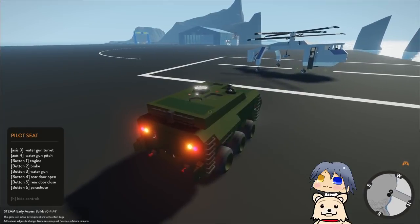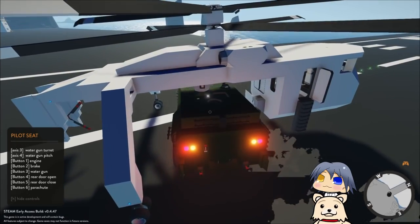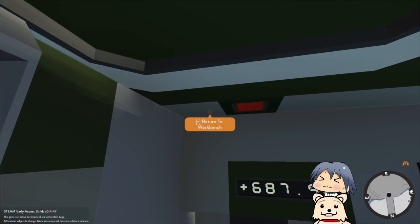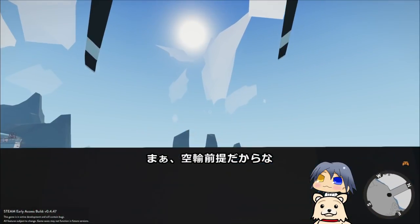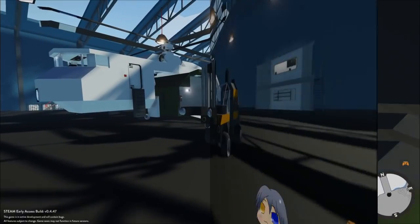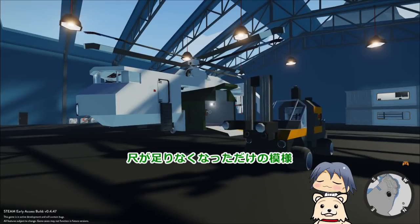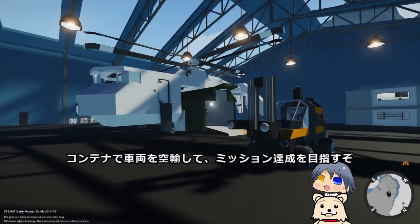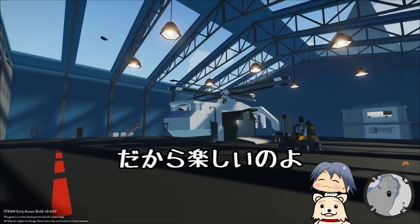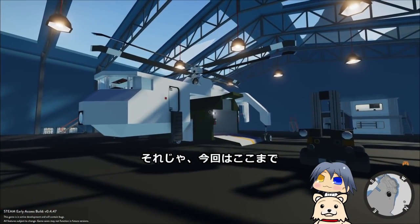ちなみにクレーンヘリのサイズを基準にしているから、陸上だとスムーズに接続できる。車両系はクレーンヘリが規格の基準になってるっすね。クレーンヘリで空輸できるなら、ラッコ級のクレーンで積み込めるってのもある。次回はクレーンヘリでレスキューミッションを一つ受けてみるとしよう。コンテナで車両を空輸して、ミッション達成を目指すぞ。運用が完全にサンダーバードっすよね。だから楽しいのよ。それじゃ、今回はここまで。ちゃおちゃおちゃおー。